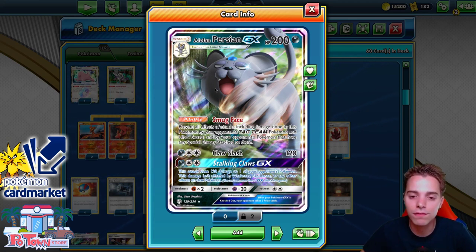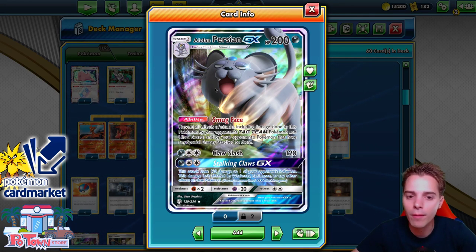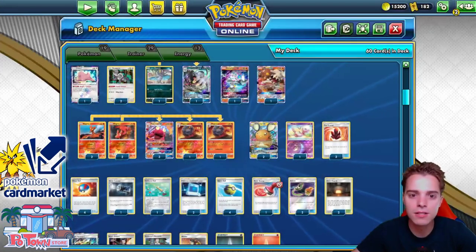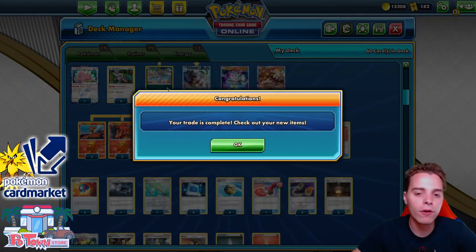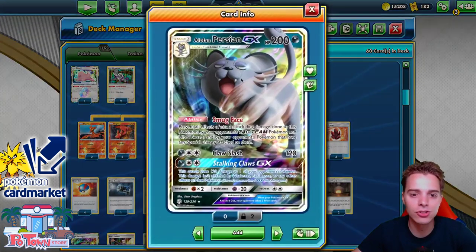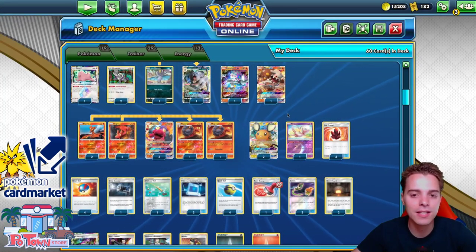Ditto means you can get Alolan Persian out of nowhere and then Boltund V players will be scratching their heads. Boltund has been cutting cards like Victini V and Victini Prism Star from their deck, so this helps out a lot. Alolan Persian is also very great against tag-team Pokemon like Pikarom, tag-team Ultra Beasts, and opponents that have special energies in the form of Spiritomb. In all those matchups Alolan Persian will be MVP. We can use Spoil the Fun - if we go first we can immediately smack 70 damage, potentially one-shotting a Jirachi or dealing 140 to something. This also hits weakness against Dragon-type.